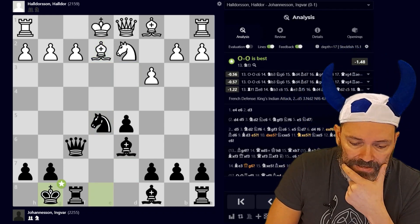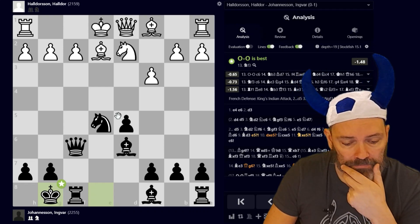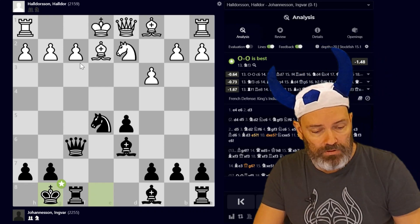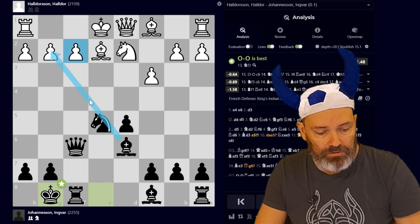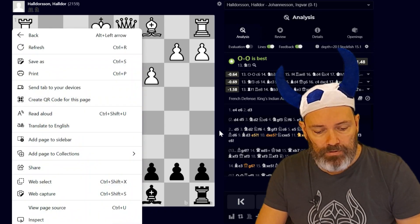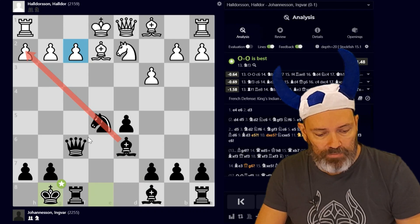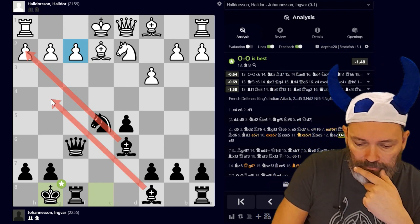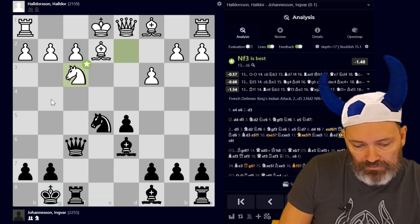Hitting the knight on d3, so he does not have time to castle — he plays Be2. I castle. Perhaps he should castle now; still, black's position is very pleasant with a half-open f-file where I have pressure, strong bishops on the diagonals, and the knight ready. A lot of things going for me here. Nice bishops. I try to castle but he doesn't castle — he goes Nf3.